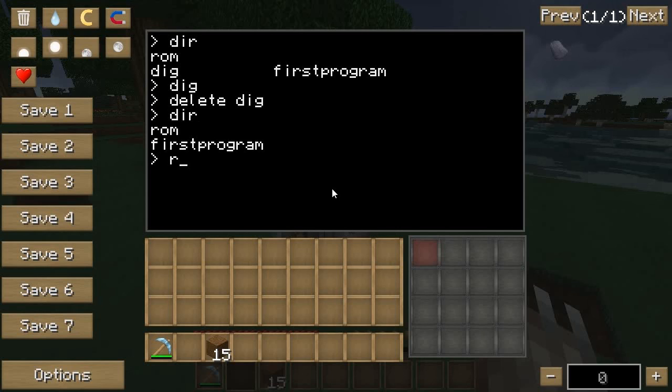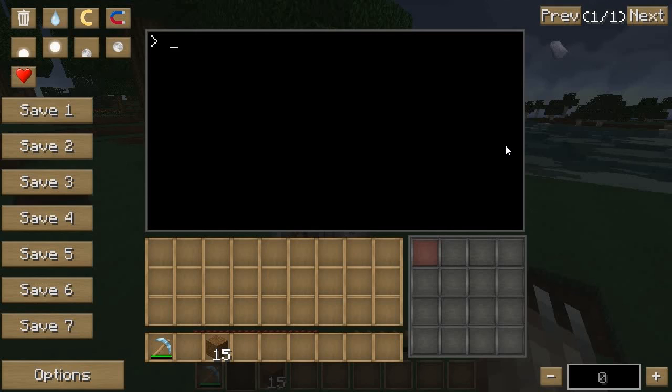Another thing you can do is rename. For example, renaming 'firstprogram' to 'test': you type 'rename', then the name of the existing program, then the new name. Now in the directory we have 'test' instead of 'firstprogram'. I think that's enough to get you started. The next episode I'm going to teach you how to write a basic program, and then I'll teach you more advanced topics as we go. Hopefully you guys are learning some stuff — I'll see you next time.